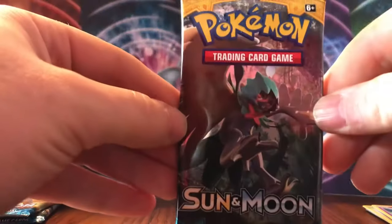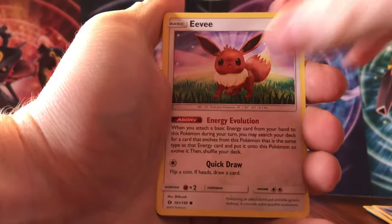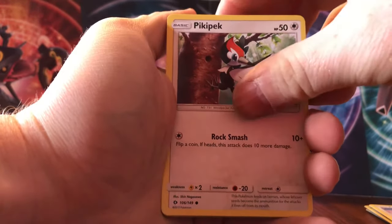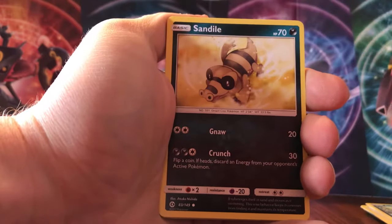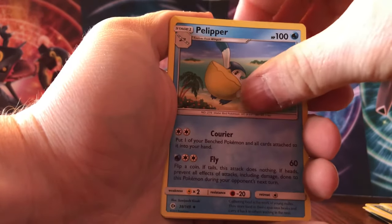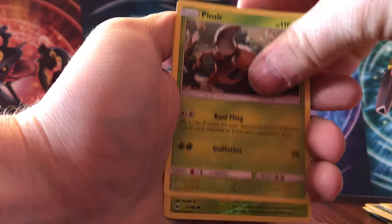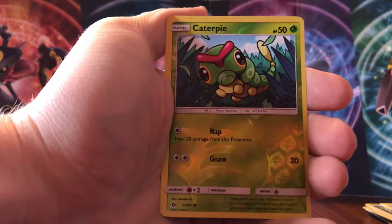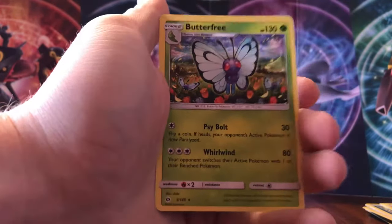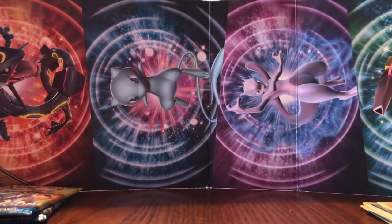Okay, pack number three — Decidueye. We'll go four and two. Let's see what we can get. We got an Eevee, Pikipek, Alolan Meowth, Sandygast, Crabrawler, Energy, Pelipper, Timer Ball, Pincer, reverse of another Caterpie, and the rare is Butterfree — non-holo. So Butterfree non-holo, 0 for 3 on the hits with two packs to go.